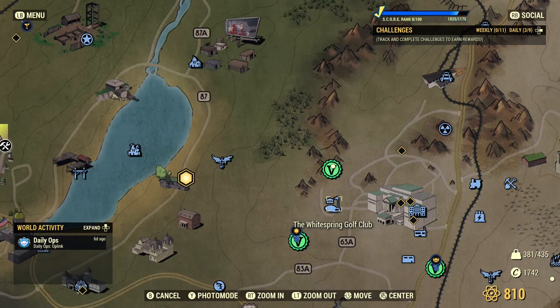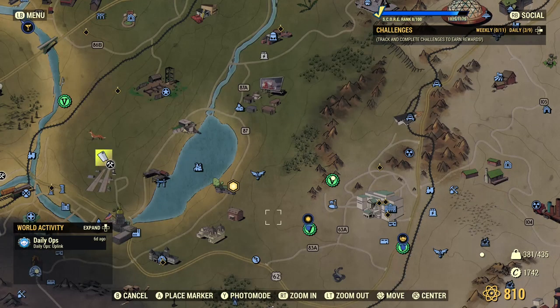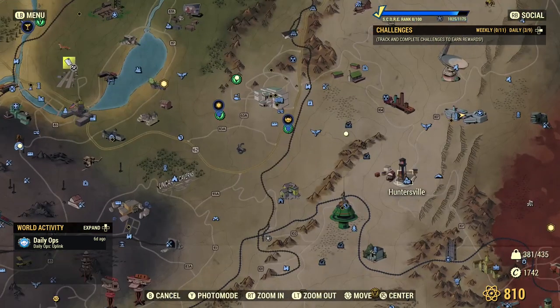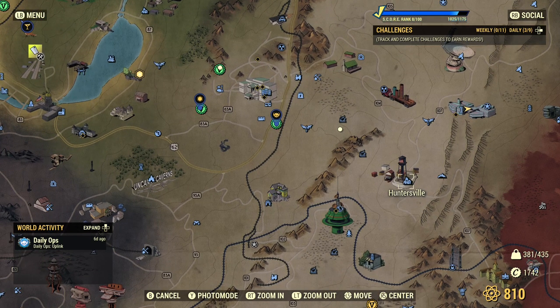You can also check the White Spring Golf Club, which has similarly low legendary chances. Hunters File offers about one legendary every two or three runs — better than Charleston — but it has fewer enemies, so you get much lower XP as well. Keep that in mind.